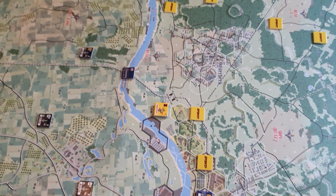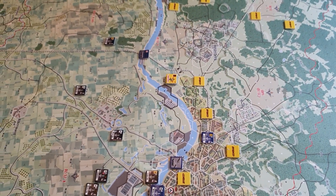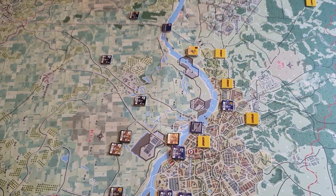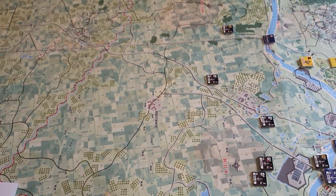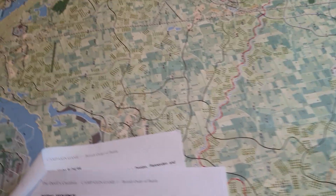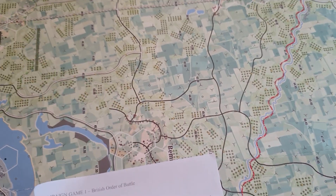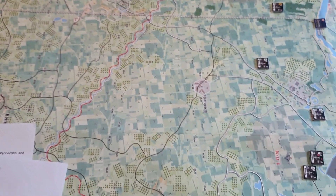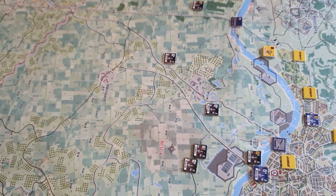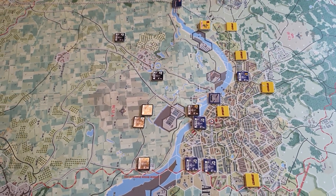Earlier we conducted the airstrikes — nine airstrikes up north and eight airstrikes down south. North and south are determined by the map boundaries, so there's a north map and a south map. What happened there was pretty much probability again, with the airstrikes having the advantage.